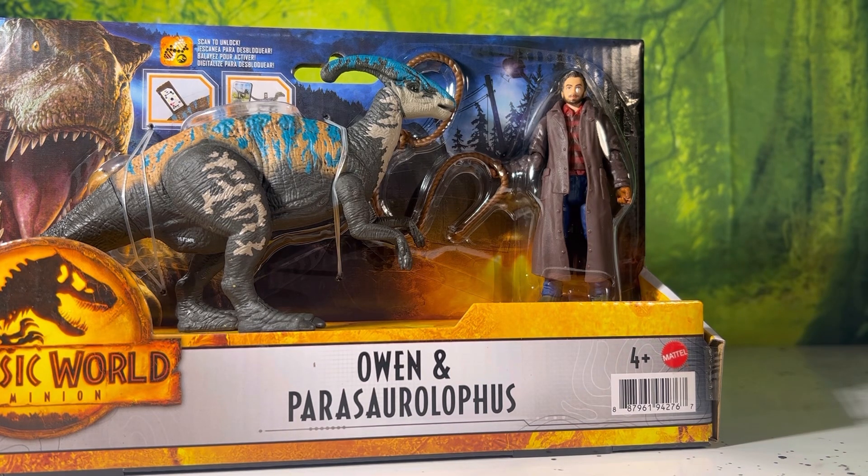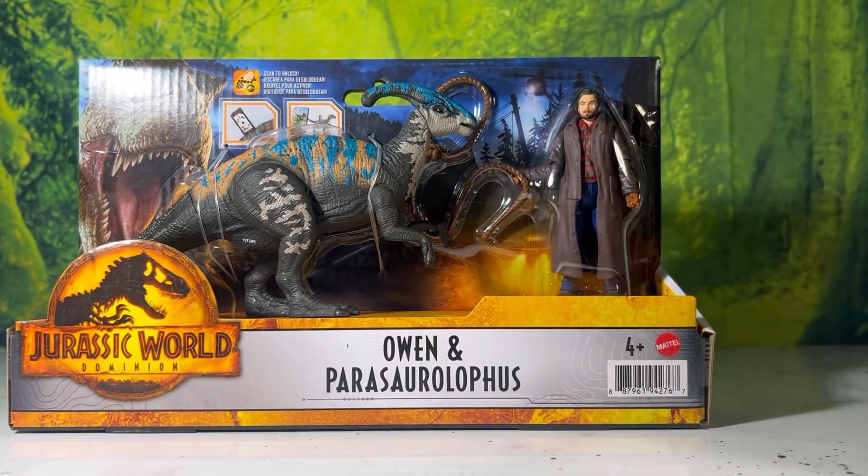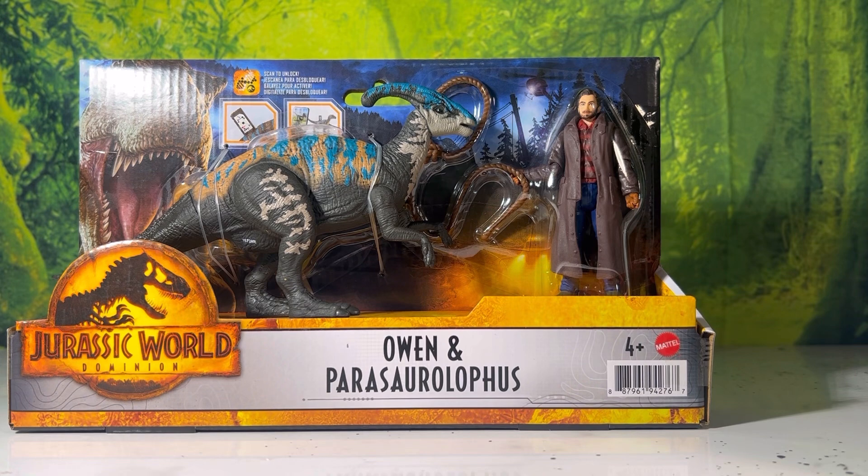We get a completely new figure and a really beautiful little juvenile Parasaurolophus. We first saw this mold with the Lost World Roland Tembo engine vehicle, and now it's been repainted to look like the Parasaurolophus from the opening of Jurassic World Dominion — where Owen was on horses rodeoing some paras. This is obviously not the full-scale one. I hope we get a full-scale version in this exact color scheme, just to have the adult and juvenile together.